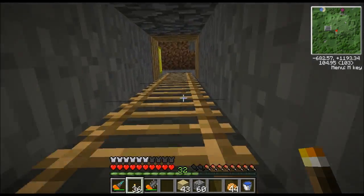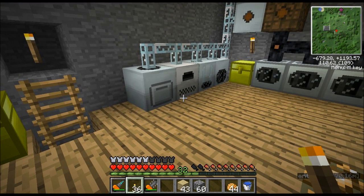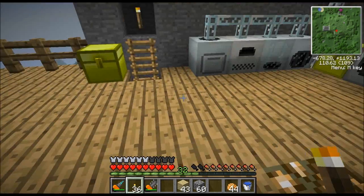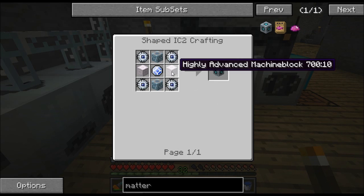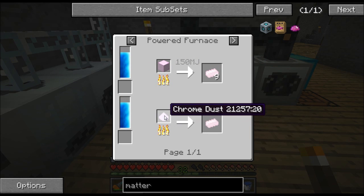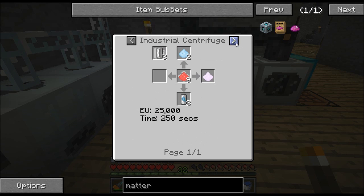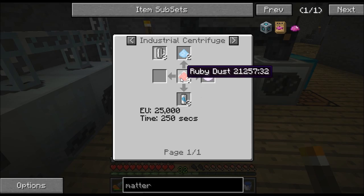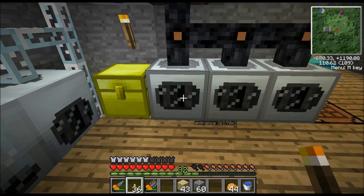Let me show you how you get those - you're going to do this with something called an industrial centrifuge. By the way, if you're thinking about building one of these, you're going to need eight pieces of iridium and it's extremely rare - it took us a whole week of a quarry running full speed to get eight pieces. To get chrome ingots you need chrome dust. To get chrome dust you put ruby dust inside the industrial centrifuge, which gives you chrome dust. You cook it and you get chrome ingots. To get ruby dust you just macerate rubies - you're going to find rubies everywhere.